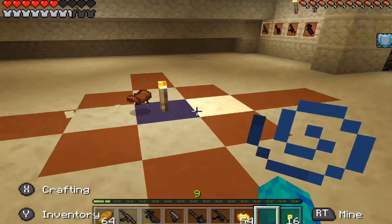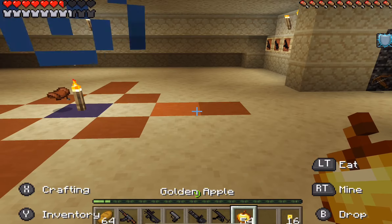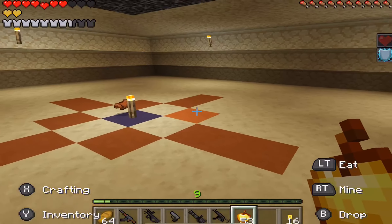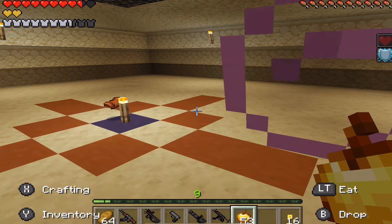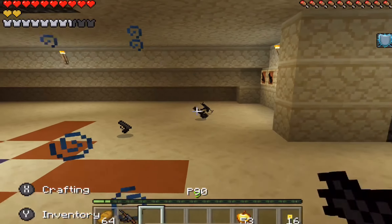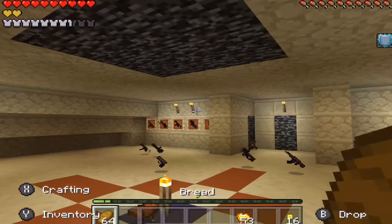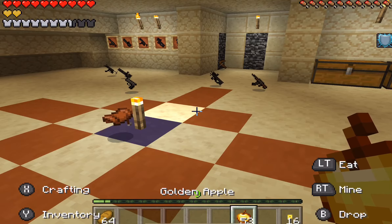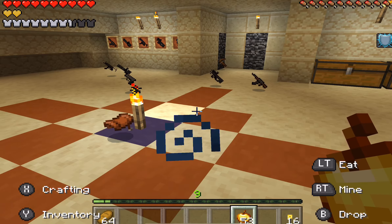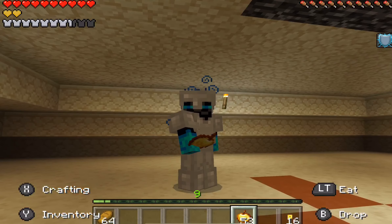I hope you guys enjoyed this gun mod. I have another gun mod with lasers — maybe I could do that with Jimmy, we could do a match together. These guns use snowballs to shoot. Next video we might do a lucky block race. This is just random things we're doing on Pocket Edition. Hope you guys enjoyed — peace out!